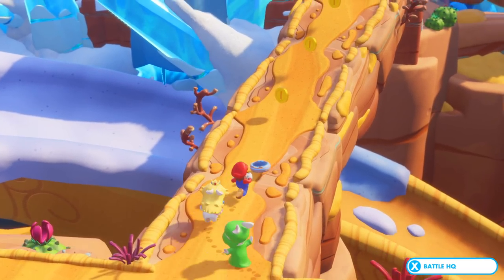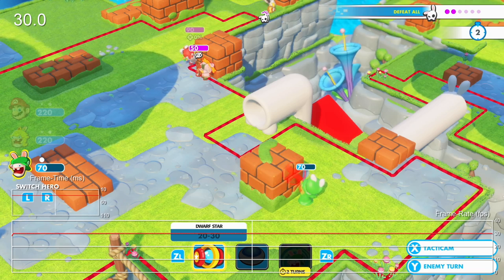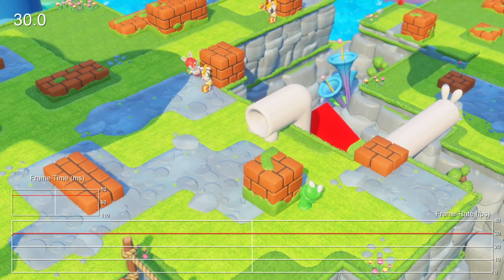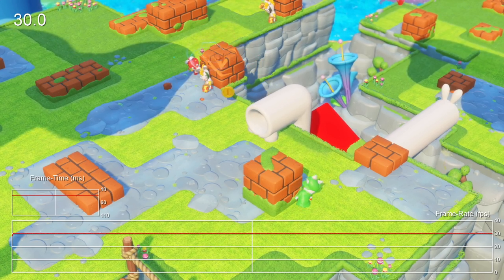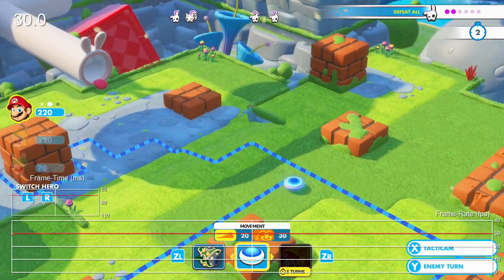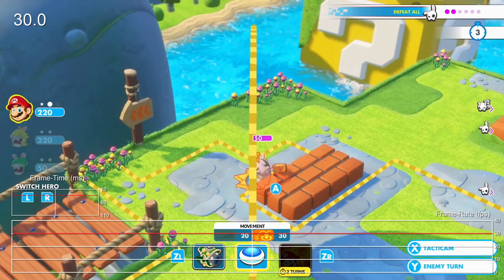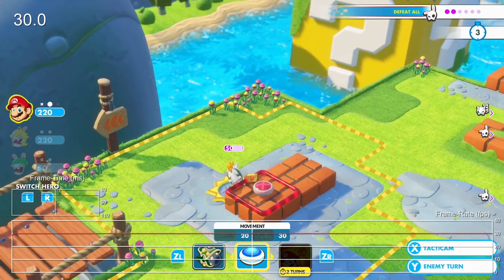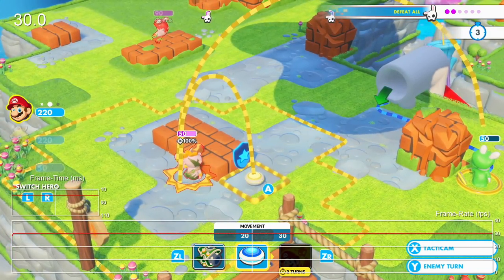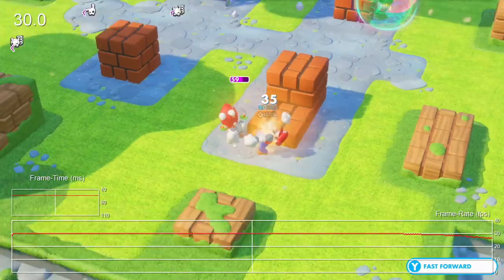So by now we've established that it's a beautiful looking game, and that's great. But how does it all run? Well, the good news is that, by and large, performance is quite stable. But on the flip side, 60 frames per second would have been great to see, considering how much lateral camera movement is present in the game. At least it's stable. So yes, we're looking at 30 frames per second here. Thankfully, frame pacing is generally perfect throughout, and the target frame rate is met most of the time. That being said, it's not 100% perfect. There are instances, particularly when the camera zooms in on the action, where noticeable slowdown can rear its head.